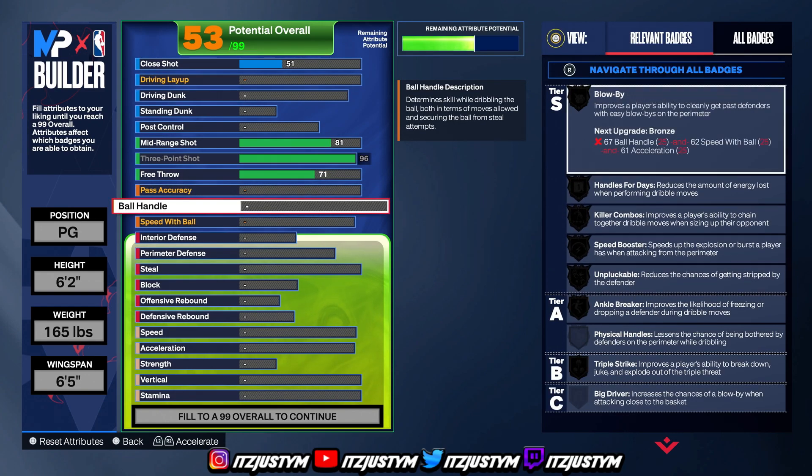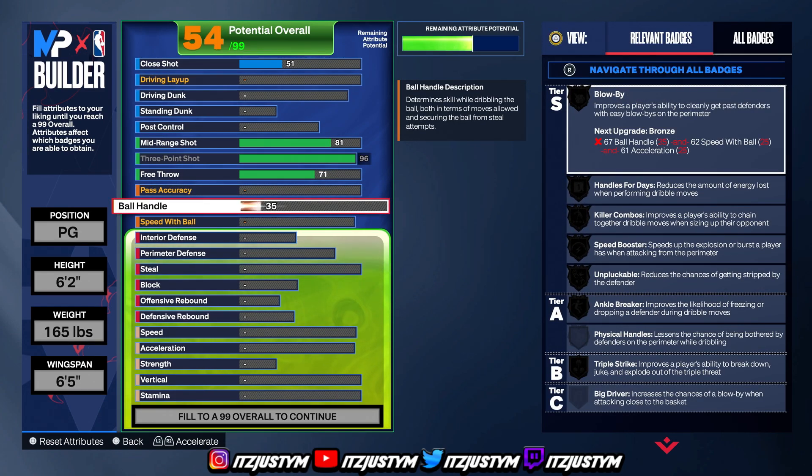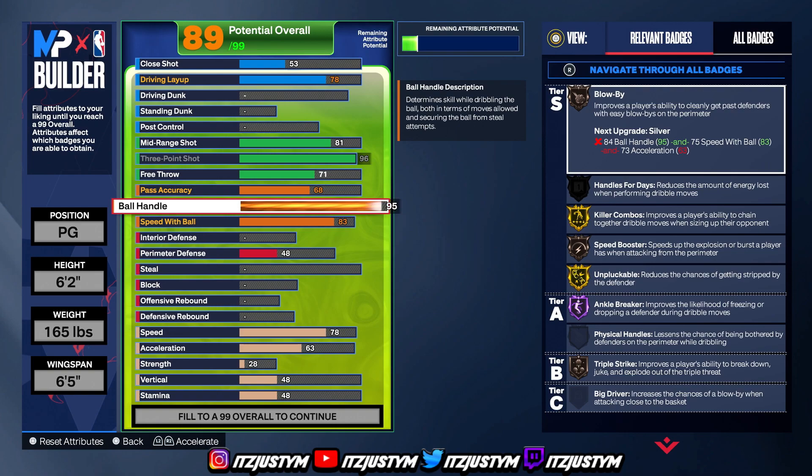Once you get that 96 three-ball, put your ball handle to a 95. Why do you need 95 ball handle? Certain dribble moves, certain size-ups and sigs — the way y'all see me dribbling — you need a 95 ball handle to unlock them. If y'all want my sigs and size-ups I'll show those in another video, let me know in the comments.